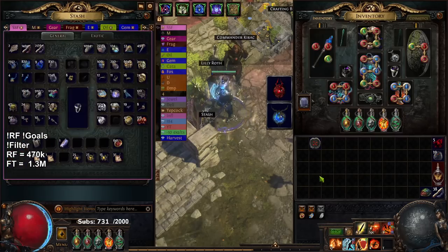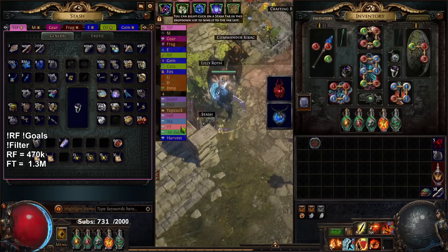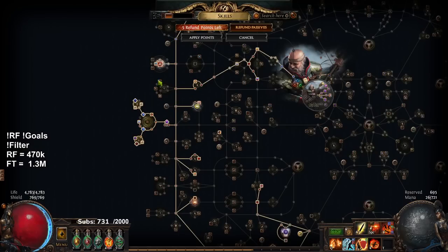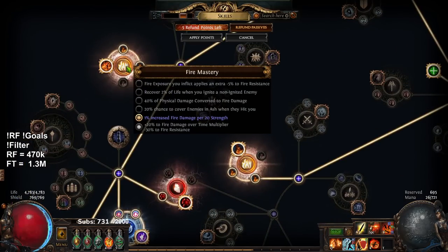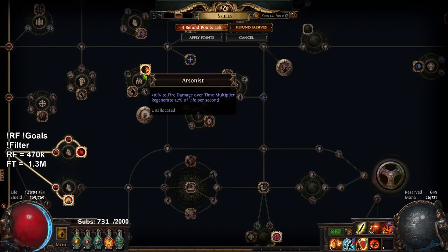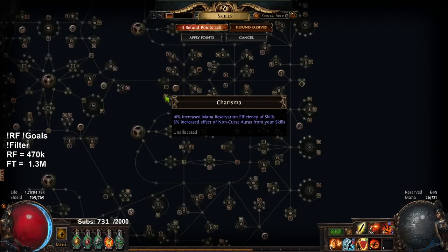Right now we are on the journey to get two hunter exalts. I would like to slam this amulet. I also have a jewel in harvest — a small mana reservation efficiency — and if I can roll mortifying aspect on this jewel, which is the malevolence reservation, I'll probably drop five points from increased fire damage per strength, swap those five points into a cluster which gives us the mortifying aspect, switch my anoint from arsonist over to charisma, and then we get skitter bots. That's one of our goals.